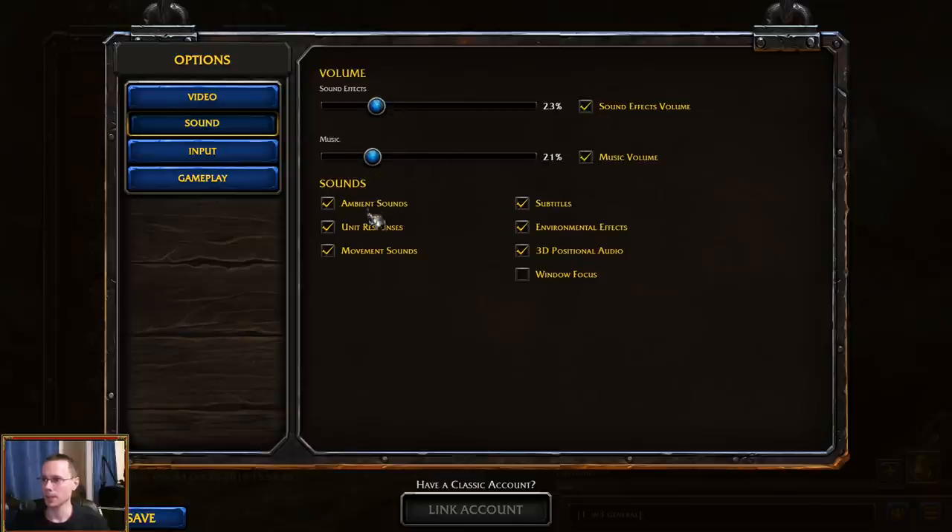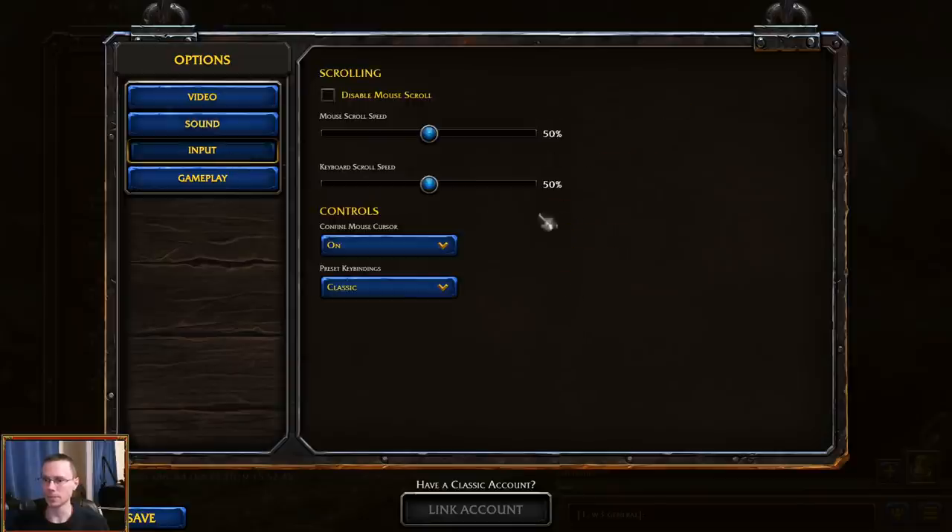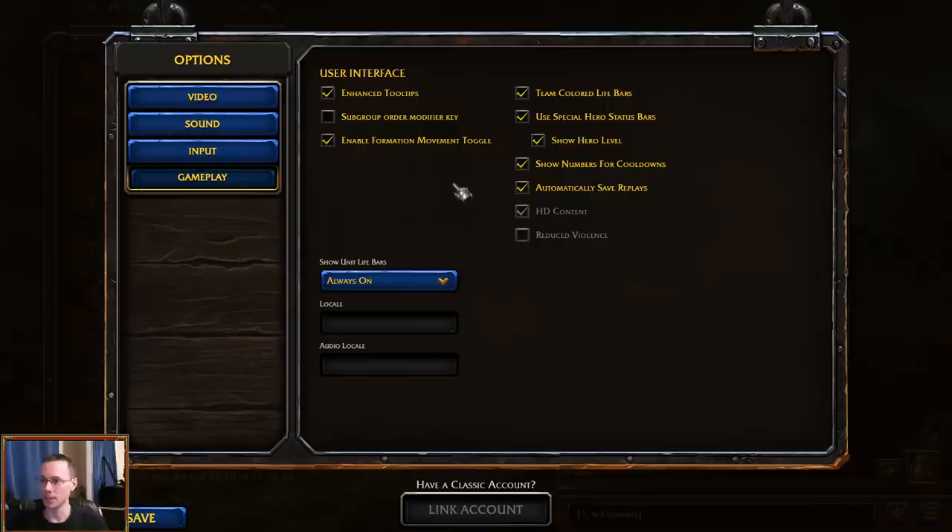You've got sound and music, ambient, movement sounds, and subtitles. I'm not 100% sure what window focus is. We have disable mouse scroll and then your speeds. You can combine mouse cursor — not 100% sure about that. And here we have classic, custom, or grid hotkey options available. However, if you click on custom or grid, it doesn't do anything as far as I know. I'm not sure if custom turns on the custom hotkeys from the notepad file, but I don't think that's it — I think that's just to be finished and worked on. Grid is probably Q-W-E-R, but I haven't actually played a game yet.